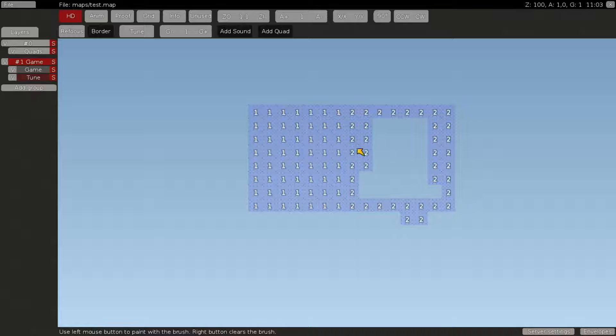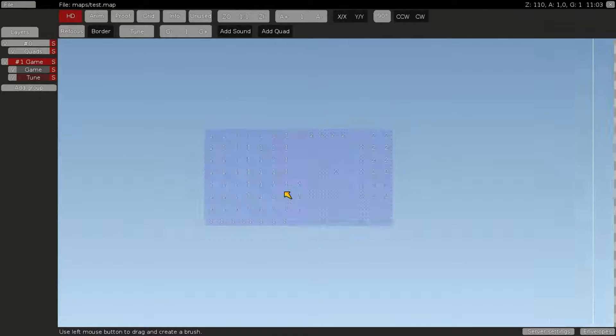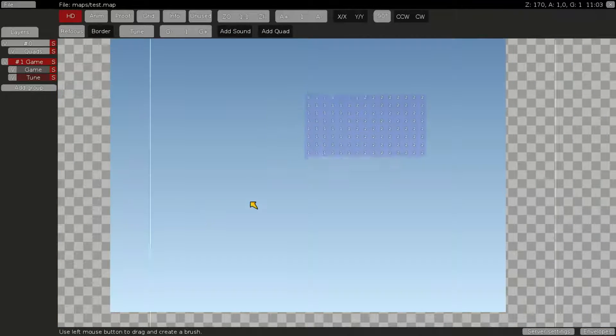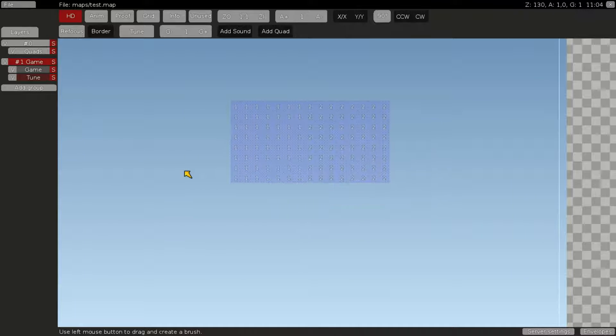The Tune Layer basically alters the gravity and all the settings of a player. For example, if you are outside the Tune Layer and you jump, you jump normally. But if you go into the Tune Layer, you can have a lower gravity or your shotgun shoots differently. So with the Tune Layer you can modify the physics of your map.